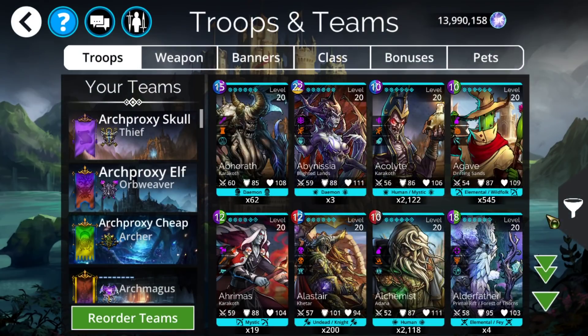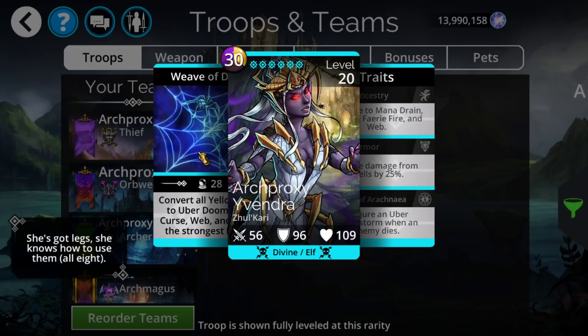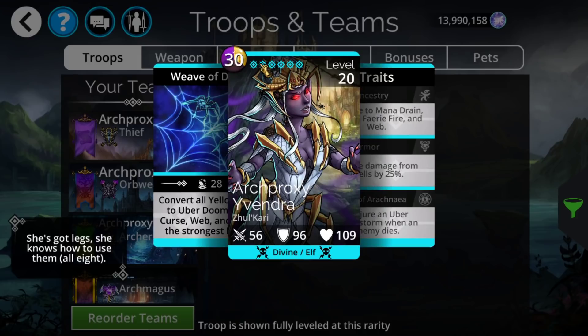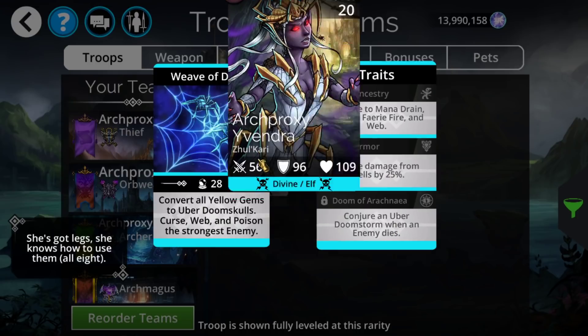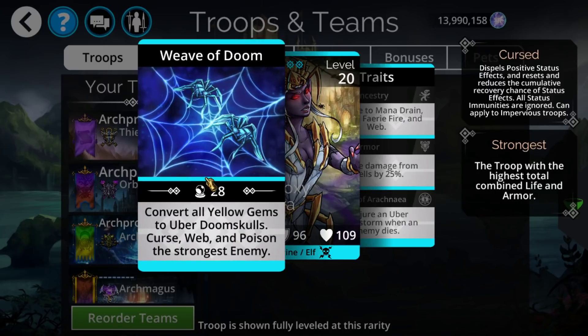This thing is kind of relevant — it did get nerfed, however it is the first uber doom skull troop in the game. It converts 30 mana, and it did end up getting nerfed from what it was originally going to be. It was originally going to be a 24 mana cost, increased to 30. It converts all yellow to uber doom skull plus three, and now it's just convert all yellow to uber doom skull. It used to have a 50% spell reduction, it is now a 25% reduction overall — obviously weaker than before, but still pretty viable.